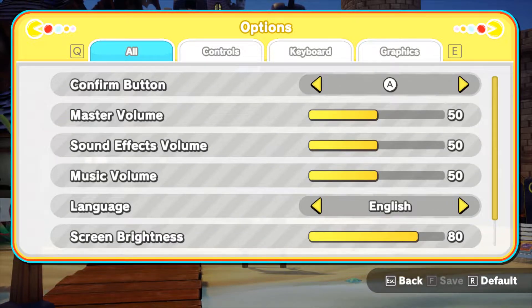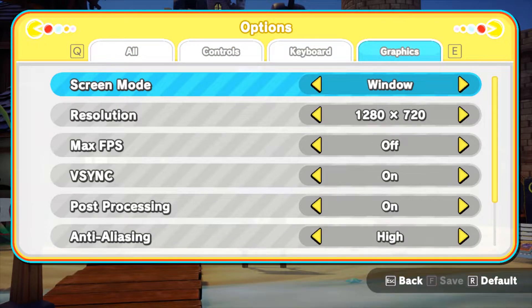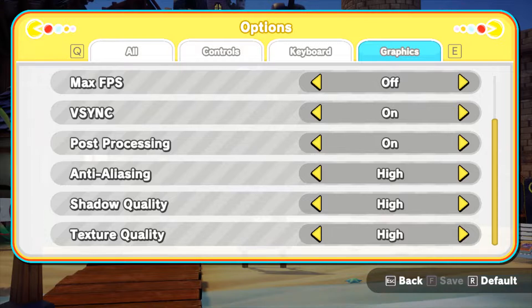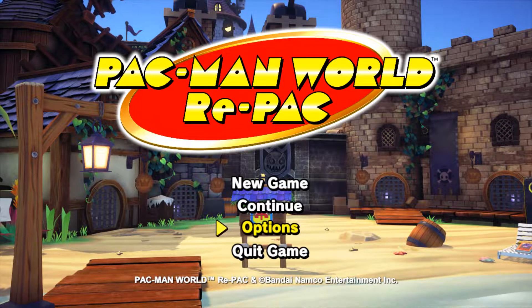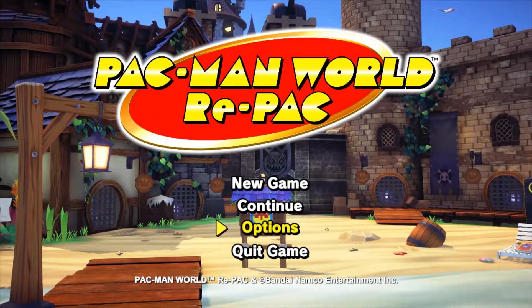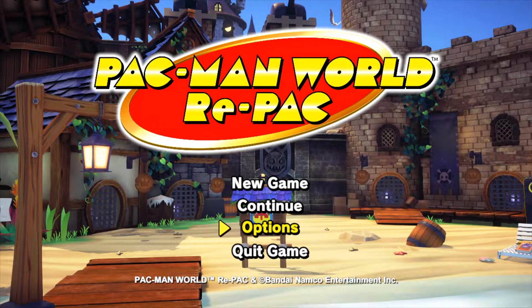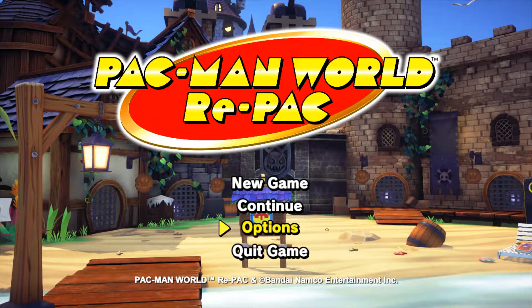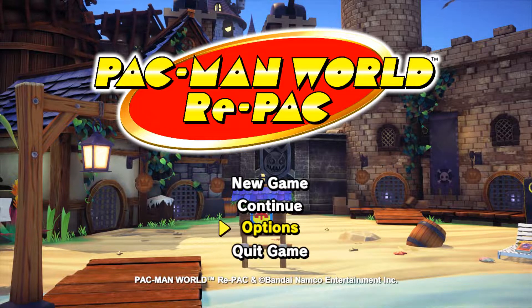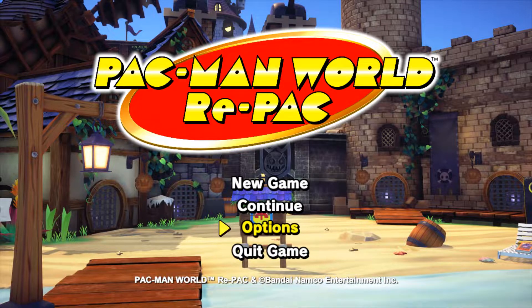The space key is used as a substitute for the A button for confirming stuff. That's a neat sound effect with the hovering hover-mouse feature. I want to do this with a self-imposed challenge, because I've been trying to make sense of this game's level design, and I'm going to need my usual approach. Obviously no damage is a key thing, and 100% will also be done.